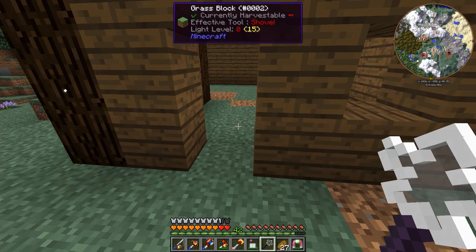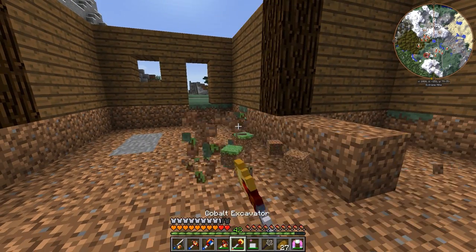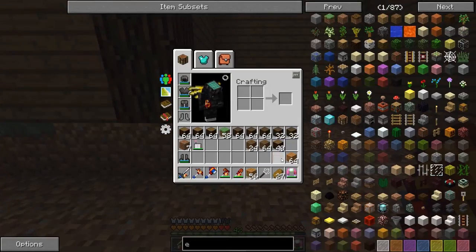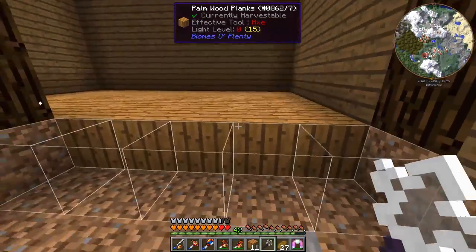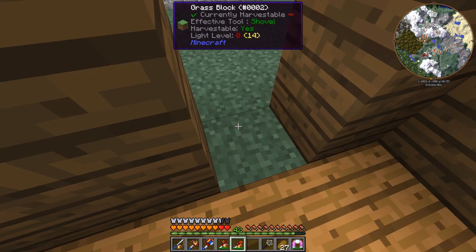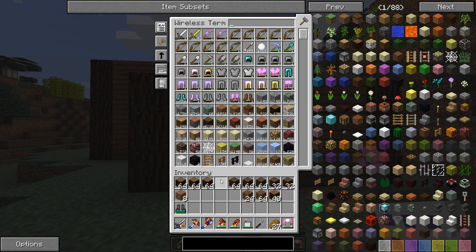Now, I know I said I probably wasn't going to need my excavator, but I am actually going to need it because we need to get a floor in here. Let's tear all of that up. Now we can put the excavator back. Let's use this palm wood — I think I'll have just enough. Yeah, that'll work. And I've even got one left to go right there underneath the door. Nice — that's all good to go.